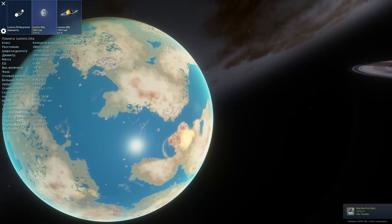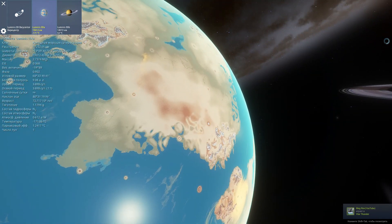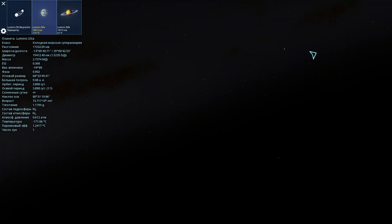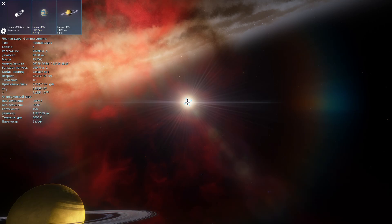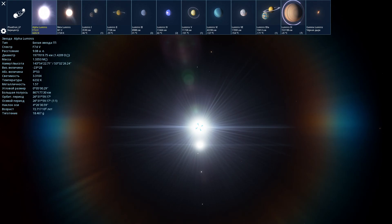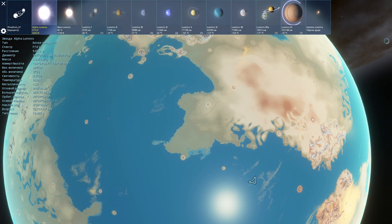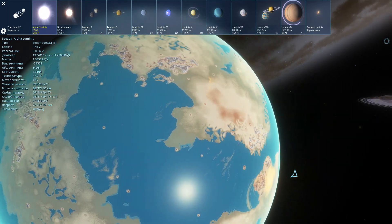Luminis-2А. Температура минус 171 градус по Цельсию. Расстояние до Альфа-Люминис, белой звезды, — 9 астрономических единиц. На таком расстоянии планеты не прогреваются, если только какие-нибудь силы не действуют от её газового спутника.